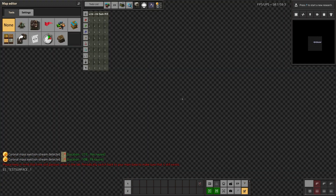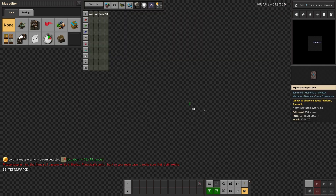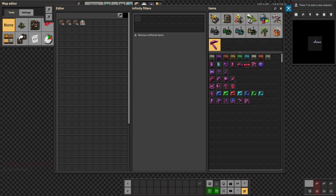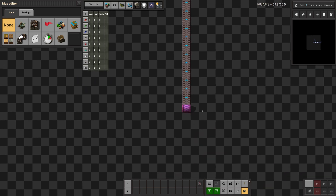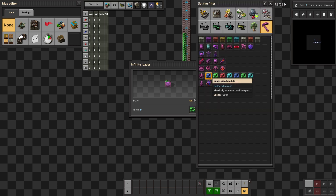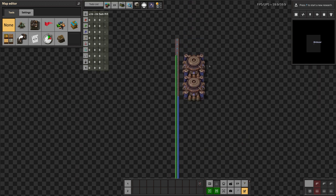After a short delay, after it creates the surface, we're in a brand new editor world. We have all our tech unlocked. We can make things, we can do all the normal creative mode stuff. Instant blueprinting, all that.